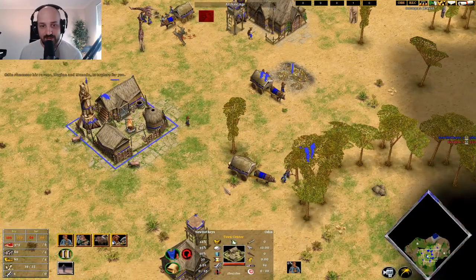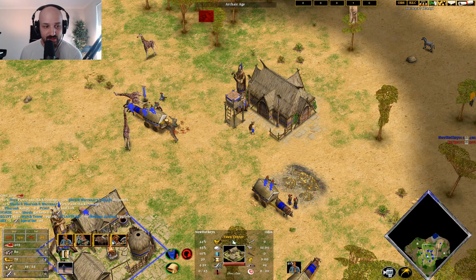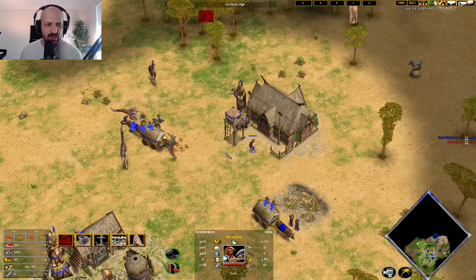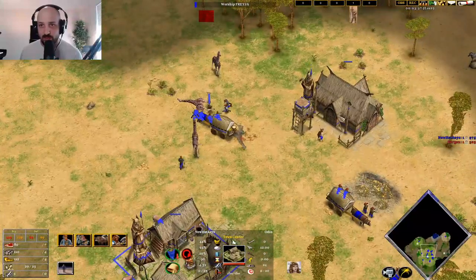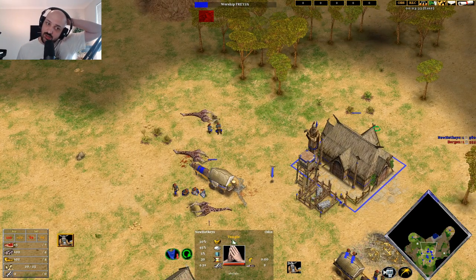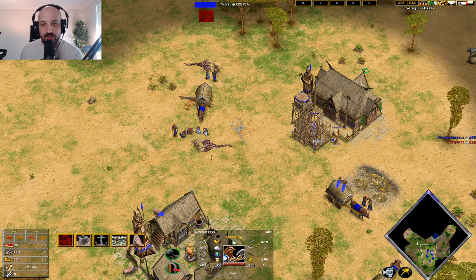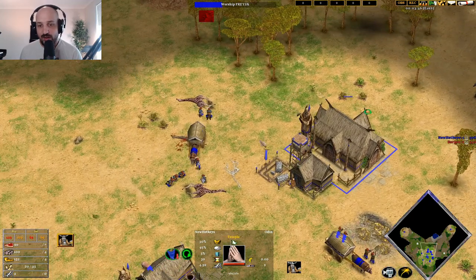We move these villagers off of gold over onto wood, start scouting with our ravens, and look to advance. There was an opportunity to advance at around three minutes ten seconds, but that doesn't really matter with Norse. You don't really need to advance super fast — even in Norse wars, as long as you're getting something like a sub-4:30 advance time, you're completely fine. You can actually build your Huscarls, and by the time your opponent is attacking you, you're normally fine. Drop two houses, get longhouses straight away, build Huscarls — you're ready to start the game.